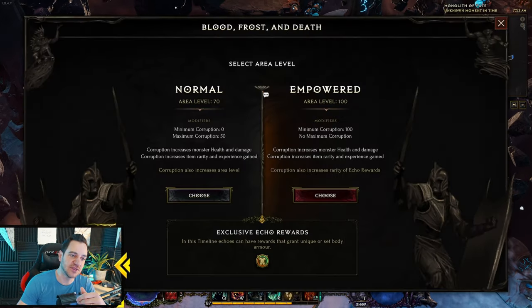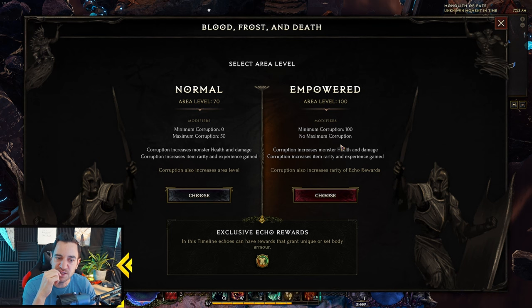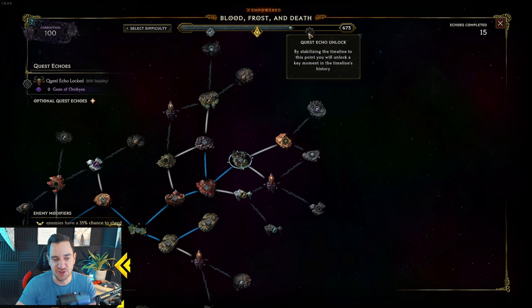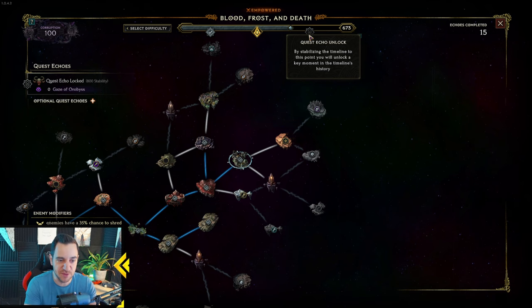You can stall at 100 corruption — the empowered ones — and that's totally fine. You can go up to 160 because some prophecies go to 160. One of the main benefits of higher corruption is faster timeline stability farming. What you want to do is kill the bosses because they drop the great items and give you the best blessings. You really only do these Echoes to get to the boss and maybe get those rewards. If you have higher corruption and beat an Echo, the timeline stability bar fills up faster.